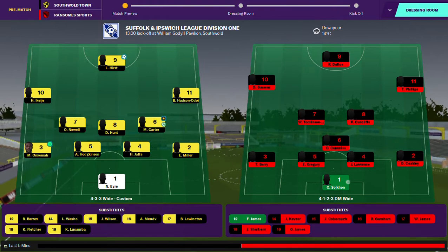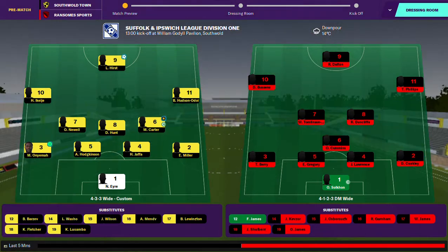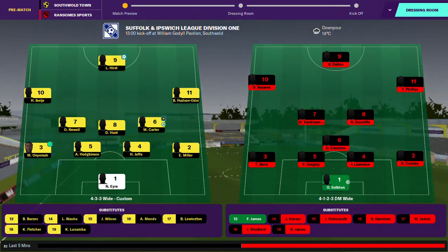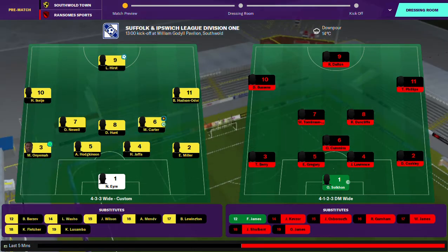How's it going everyone? Welcome to the 10th game of the season and we are at home to Ransom Sports. Following the departure of Kodara and McGeorge, Onyema, our new left back, has gone straight into the first team and Mendy, our replacement central midfielder, has gone straight on the bench. Hopefully they can make an instant impact. Now let's get to team talk.